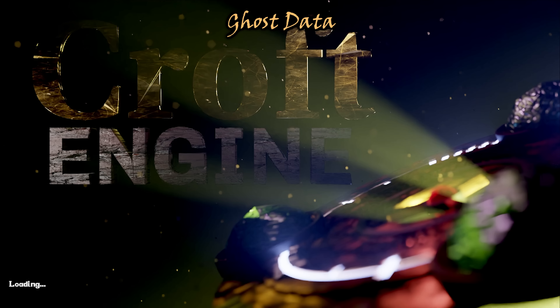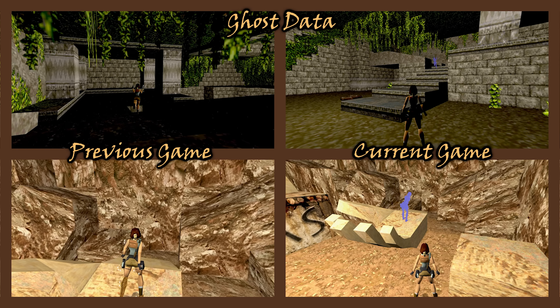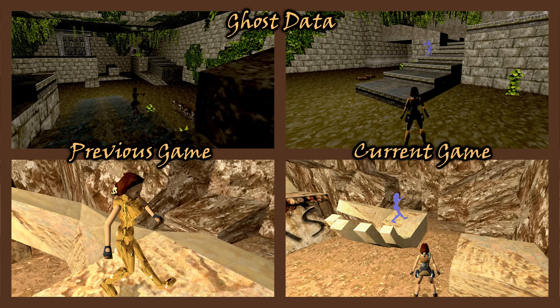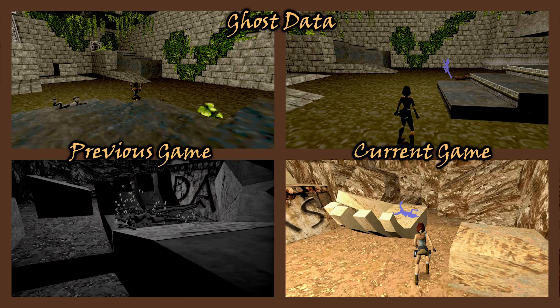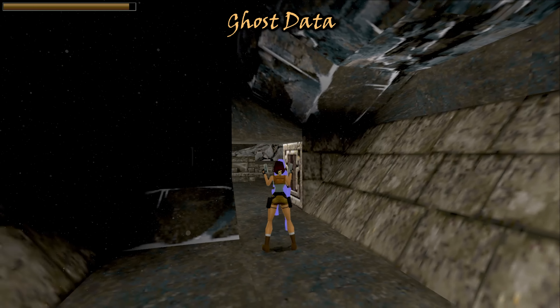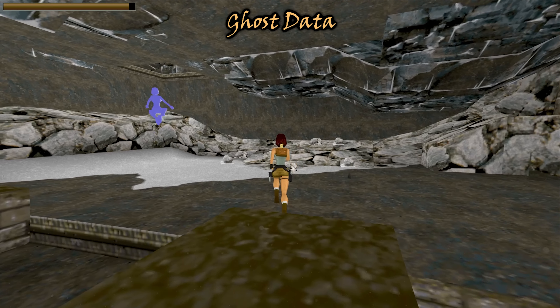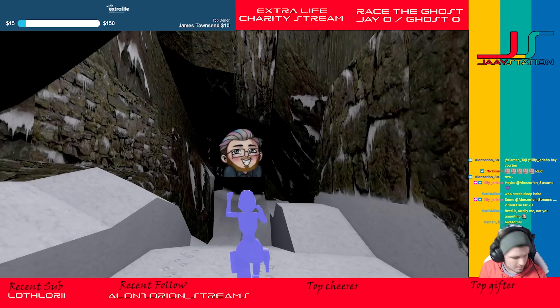Ghost Mode is a tool for all styles of players, from newcomers to well-seasoned raiders. If you're new, it allows the game to retrace your steps, avoid traps, and enemies you've encountered before. If you're well-seasoned, practice your jumps and strategies for speedrunning, racing, or just getting those personal bests. Get a ghost file from a friend or a fellow raider to learn from them in your own time.